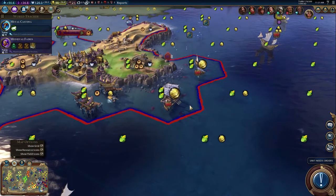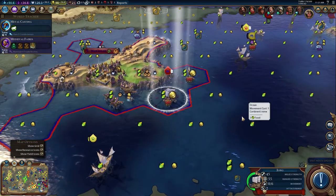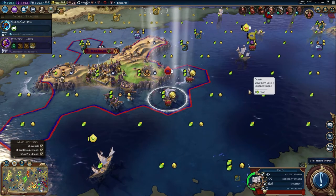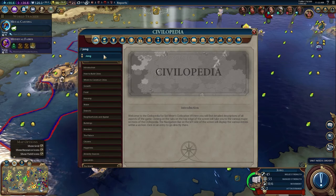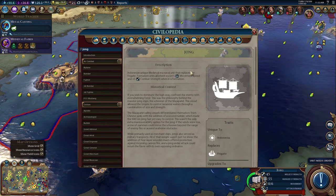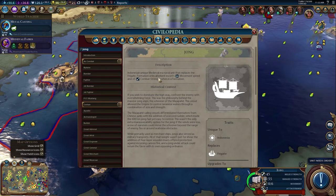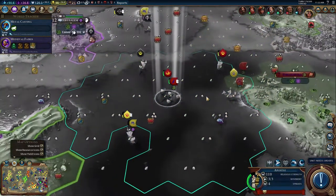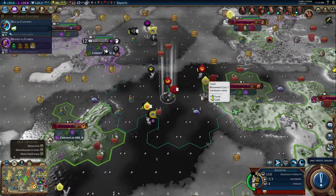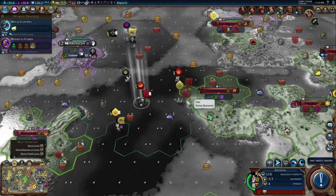I want to see it - it looks cool! Let me see if I can rotate it - the yield icons are in the way. He's so cool! What does he do? 45 melee strength, 55 range strength - so he's actually good at both range and melee. The Jong replaces the frigate - formation units inherit escort's movement speed, and plus five combat strength when in a formation. Basically he's good at taking people with him.